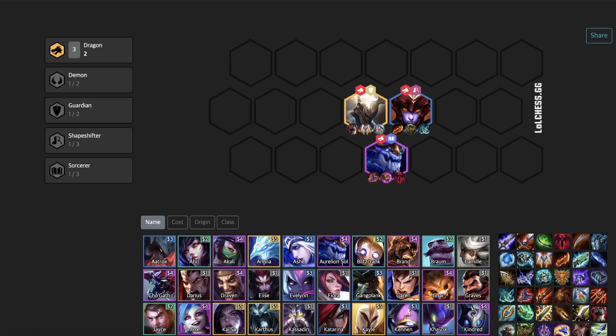Do you have a lot of AP? Well then, you definitely want Aurelion Sol. Aurelion Sol can potentially one-shot entire teams with Deathcap, Jeweled Gauntlet, and Darkin. Other good items are Morello, Seraph's, Rapid Fire Cannon, and Phantom Dancer. Decent items on him are Spear of Shojin, Guardian Angel, Gunblade, Rageblade, and Hand of Justice.